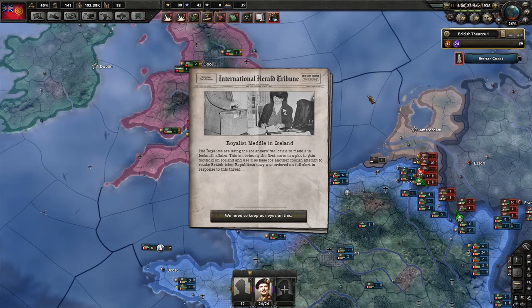The Royalists are meddling in Iceland, using Iceland's fuel crisis to get a foothold there — obviously the first move in a plot to retake the British Isles. The Republican Navy was ordered on full alert in response to this threat. We need to keep our eyes open on this.